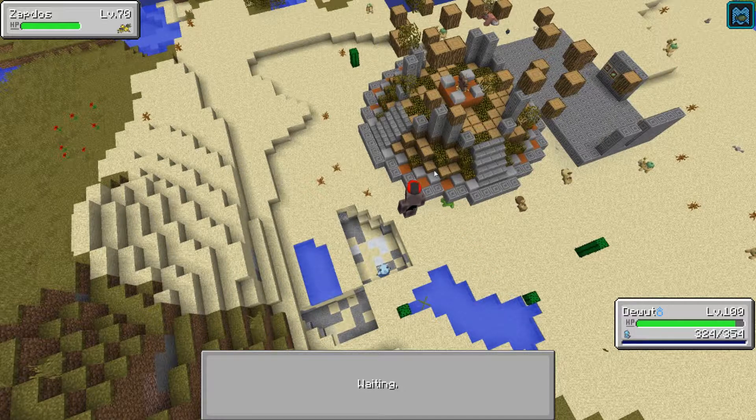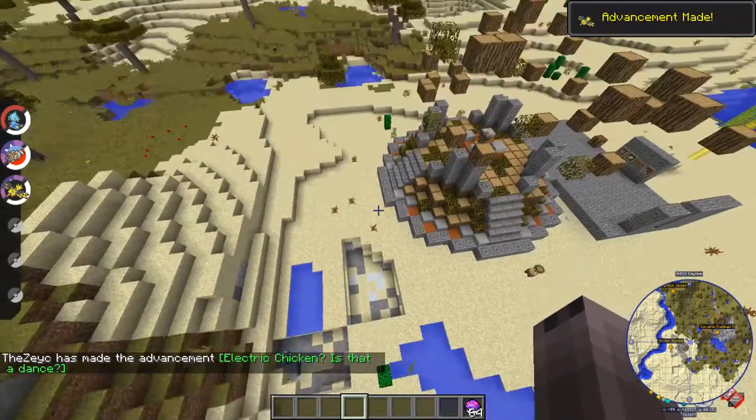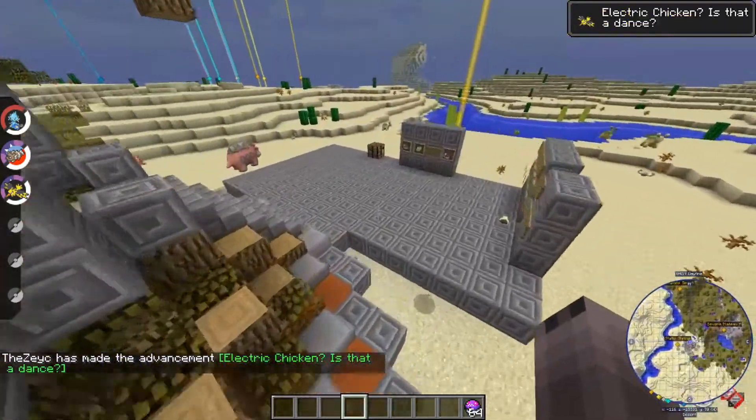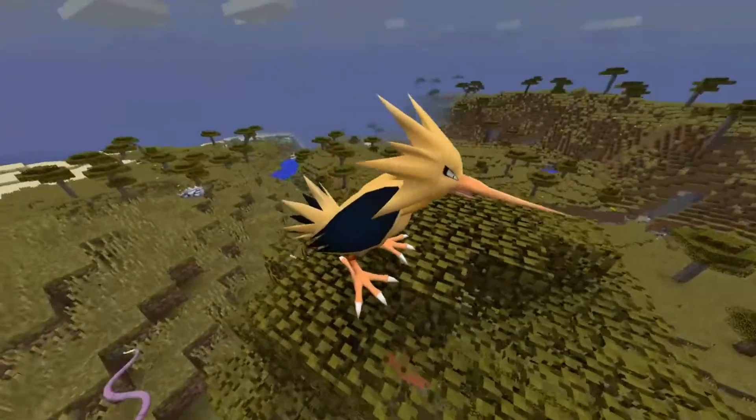The catch rate for Septus, like most legendaries, is extremely low, meaning you need many Pokéballs if you don't use a 100% Pokéball. Here you can see the normal version of Septus, and here is the shiny version.